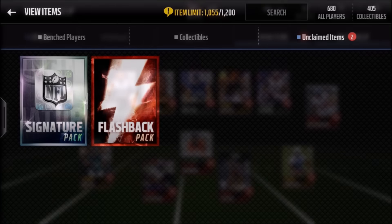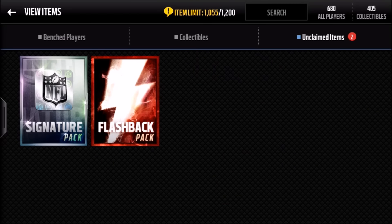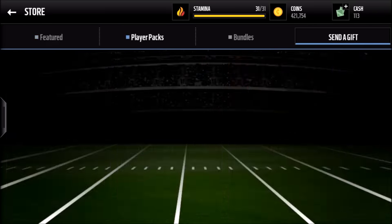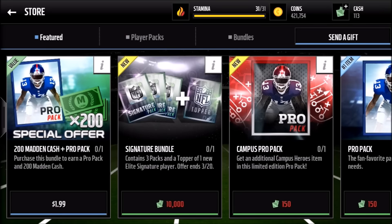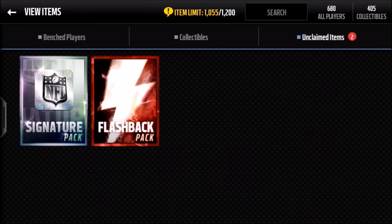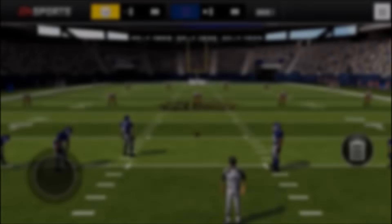One thing I forgot to mention — I'll be wagering two packs in this video. I'll play two head-to-head drives. If I lose one of the two drives, I have to quick sell my flashback pack — whatever's in it — or post it on the auction for 101. If I lose both drives, I have to quick sell the elite player from the brand new signature pack that just came out today. It's going to be pretty crazy, so definitely stick around to the end.